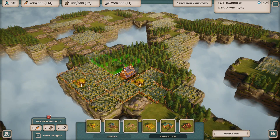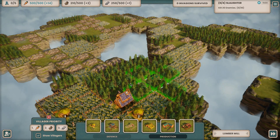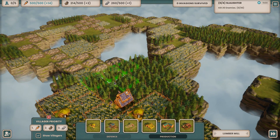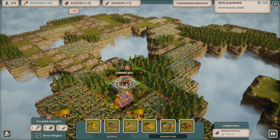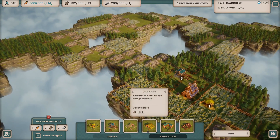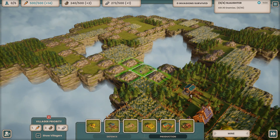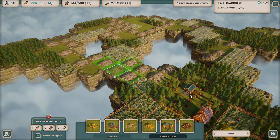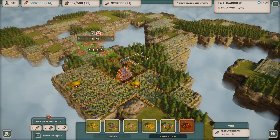So let's get our lumber mill and we're going to put it here in the middle. Is it better to just throw it in there? We could put another one in. Let's just do that. So it's right there in the middle. And then I'll put our mine, which I guess is going to have to go over here. Do I have the money for this? Yeah, put the mine right there. We'll get those things cranking some things out.